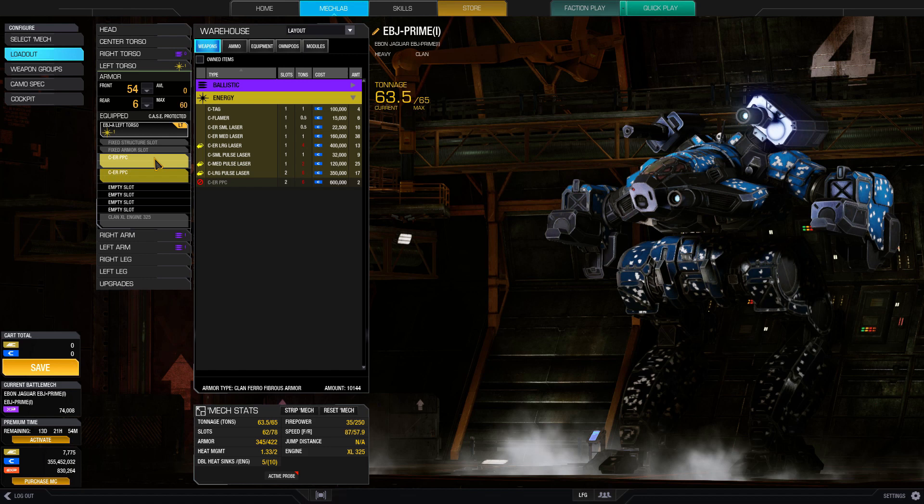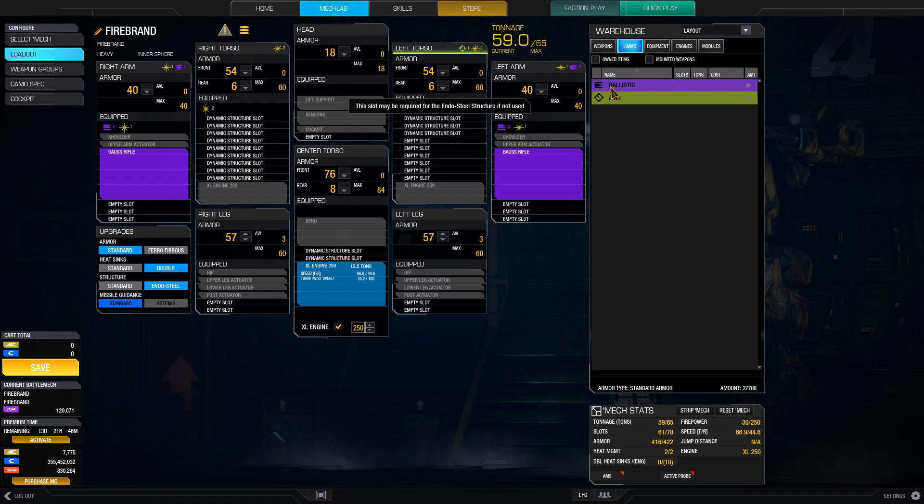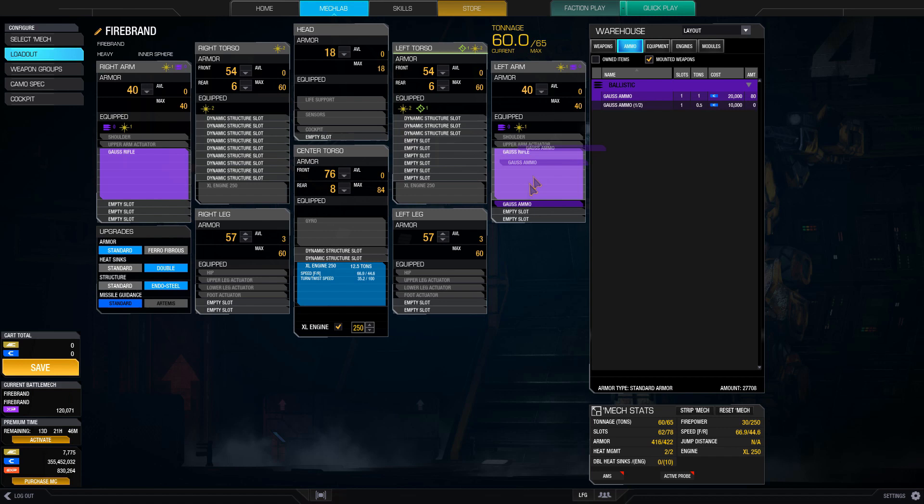Next is ammo quantity. For Gauss Rifles, I take around 2.5 to 3 tons per rifle. This should give enough ammunition for you to last the whole match if you take careful, aimed shots. If you are running an energy-based sniping build, take enough heatsinks to maintain your heat efficiency at 1.2 or higher.